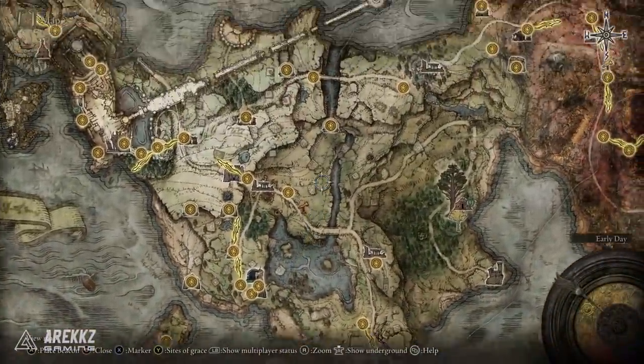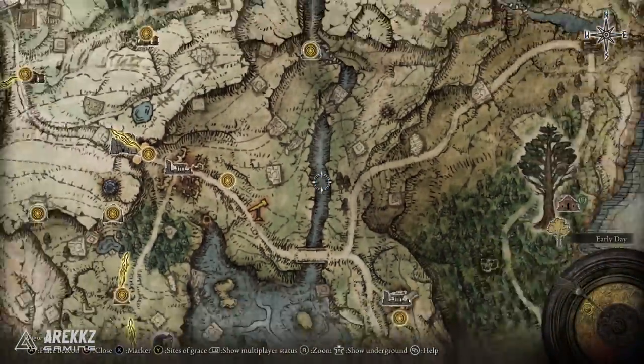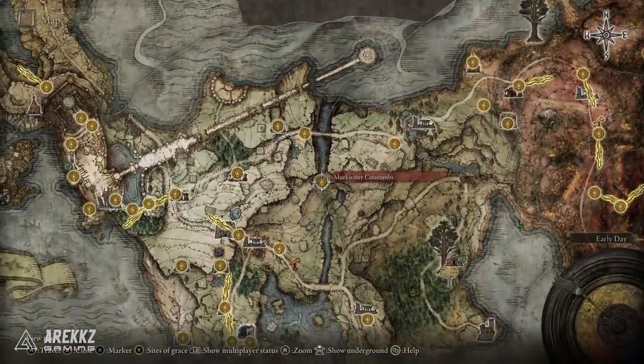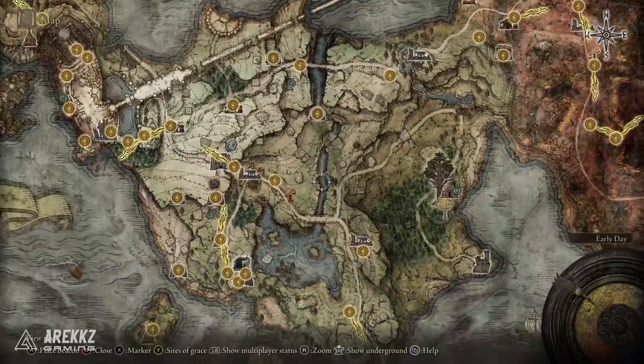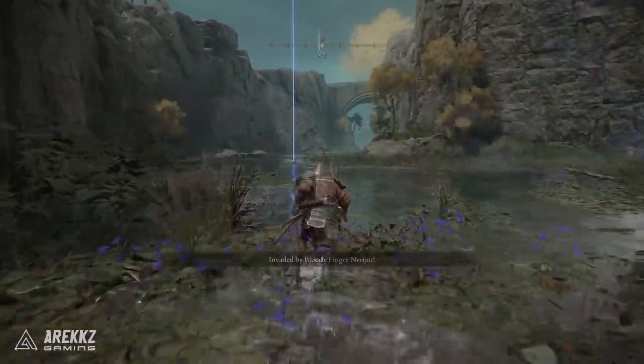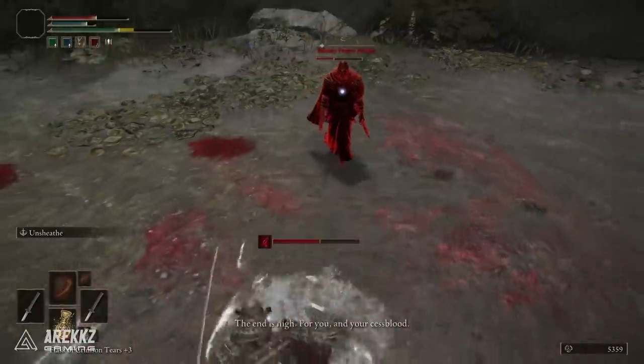To get the Reduvia, head south of the Murkwater Catacombs and work your way down the river. There's a nearer waypoint you can discover along the way. As you travel down the river, you'll be invaded by Bloody Finger Nerijus — defeat him and you get his blade.